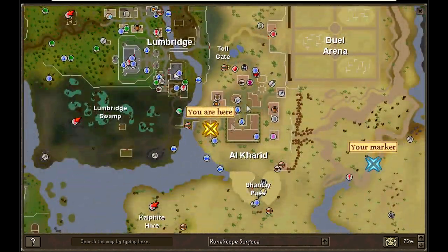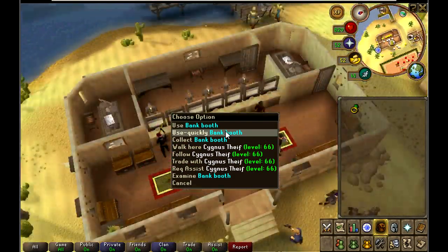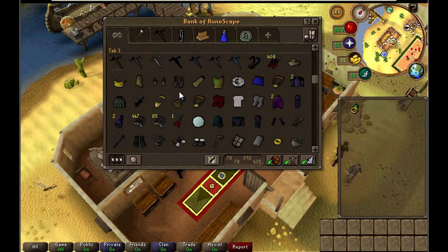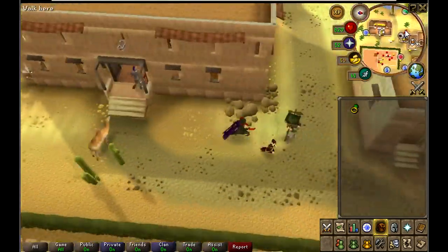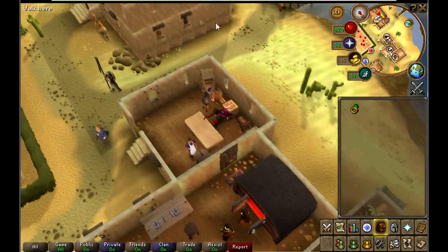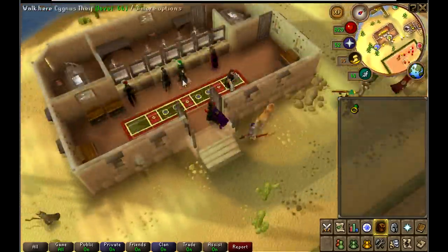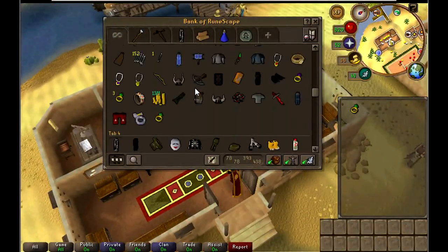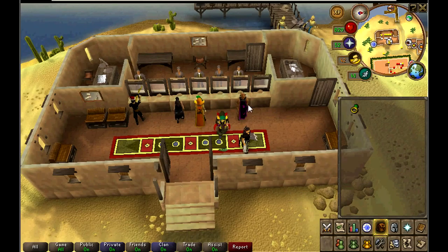I'm going to be showing you guys where to cook from 1-99. This first place is in Al Kharid, but I don't really recommend it. Start here in the bank and just run up to the range. So you start at the Al Kharid bank, go to your bank, get your stuff, and run over to the range. Cook your fish right here, then run back to the bank. This is probably the best spot for non-members to do. Just keep doing this over and over.